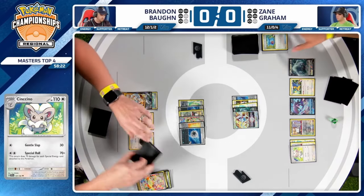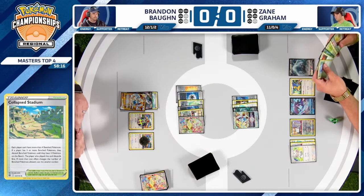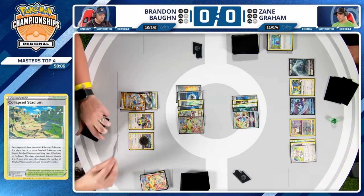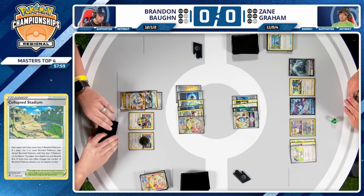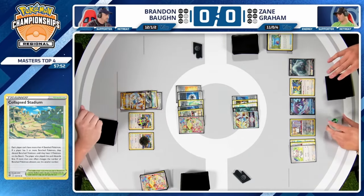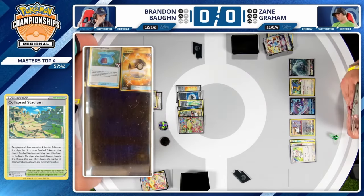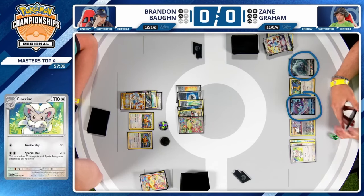If this was not 75 minutes, Zane is maybe considering picking things up at this point, but you've got to play out the opportunities — that's what the extra 25 minutes in top cut grants these players. Cinccino is fully powered up and from here it's going to get very tough. Brandon's going to take a huge prize lead, especially if this Cinccino is the next Pokémon dealt with. Collapse Stadium is still a card — there are ways for Lumineon to be removed.